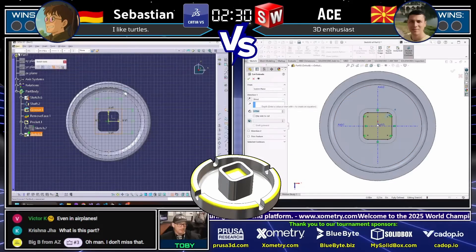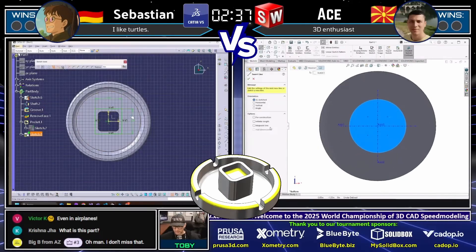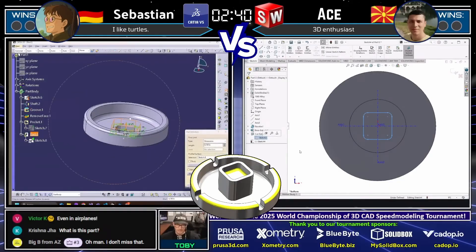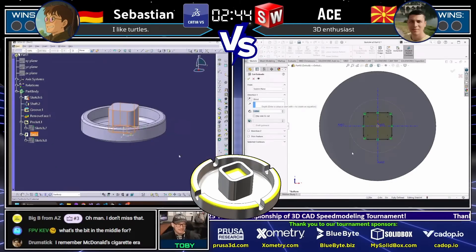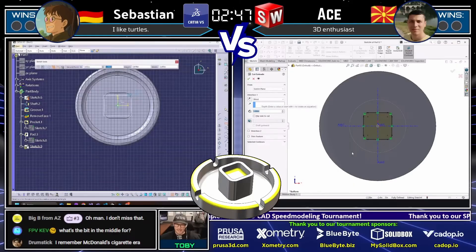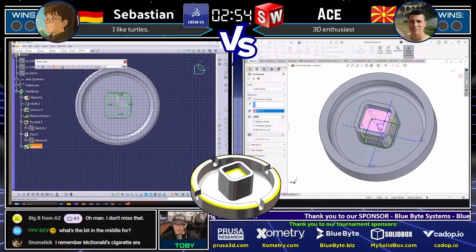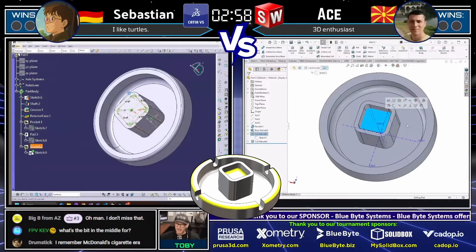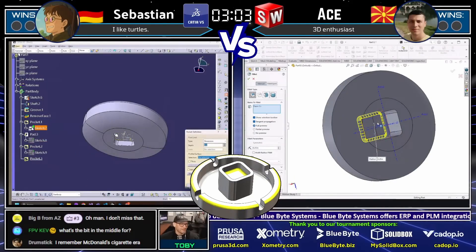Both runners are looking at this thing, coming up with a game plan and jumping into it. Interestingly, Sebastian decided to punch a hole through the bottom where Atse decided to extrude extra geometry up top. We'll see which strategy pays off — it's really anybody's game at this point. I can't say anyone is clearly a front runner, and both these guys are so fast that before you know it one person could overtake the other. Both runners are looking at that drawing trying to decipher it.